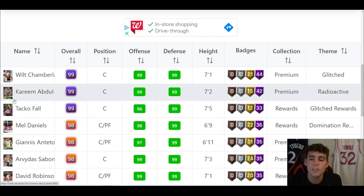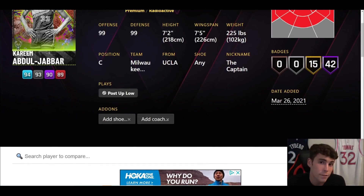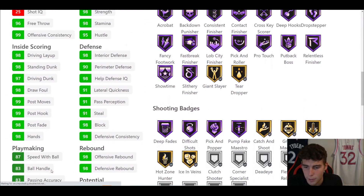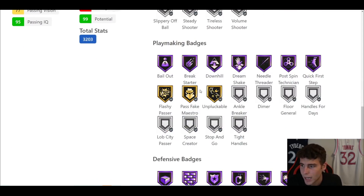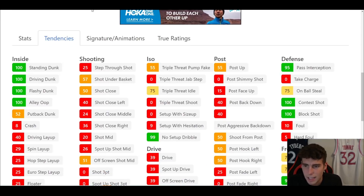Coming in at number two is Dark Matter Kareem Abdul-Jabbar — 7-foot, 7'5" wingspan, hot spots from both corners only. The thing that holds me back with Kareem is no hot spots from above the break, combined with only an 81 three-ball. Without Phil Jackson it can be tough in competitive Hall of Fame difficulty situations. He has 42 Hall of Famers, 15 on gold, 97 driving dunk, 87 speed with ball, 83 ball handle, 92 speed acceleration, and a 91 lateral quickness. Hall of Fame Showtime — you'll want to put Range, Flexible Release, and Deadeye on him. Playmaking: Hall of Fame Quick First Step, no Dimer, gold Unpluck. Defensively one of the most complete players in the game — tendency-wise stellar across the board.